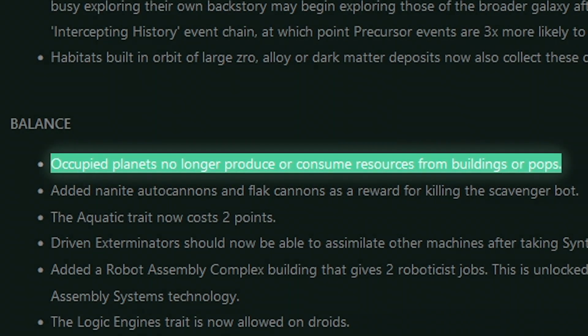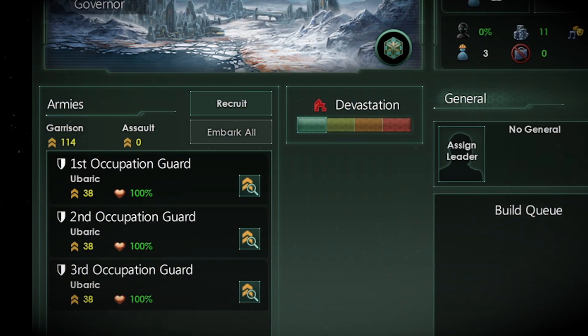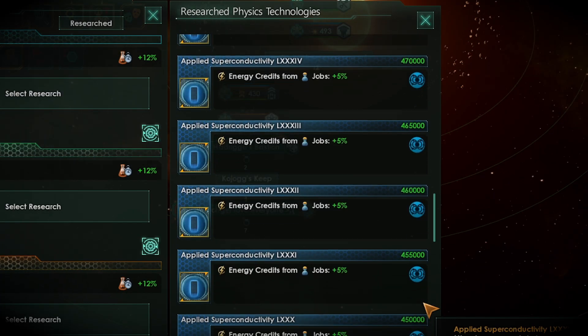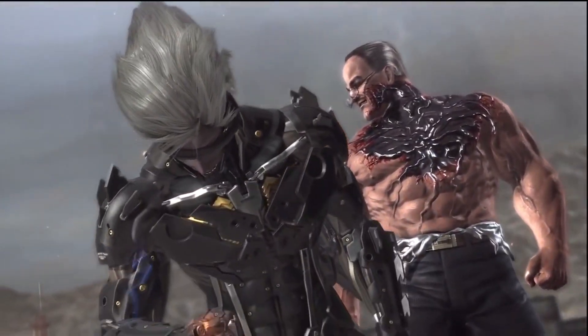Did you know that the Stellaris Combat rework changed occupations? Before, if your planet gets occupied, you get a measly negative 50% production modifier. You usually have more than plus 100% already, so it's effectively a slap on the wrist compared to now, where you lose all your production.